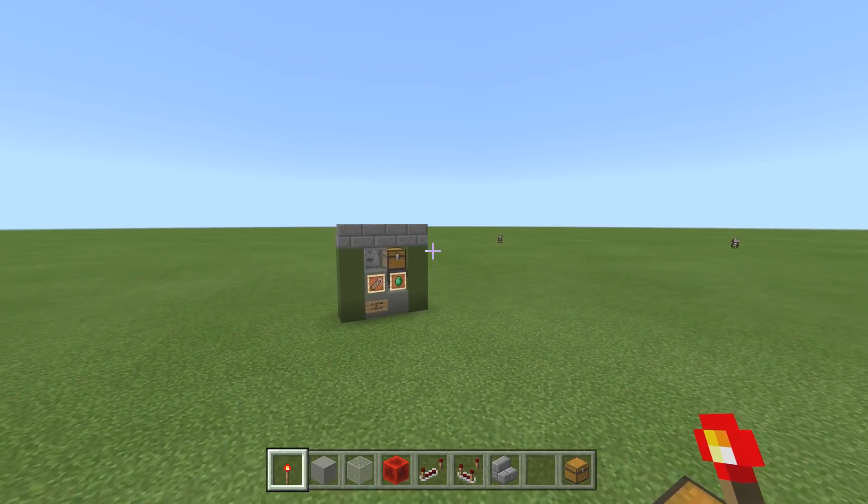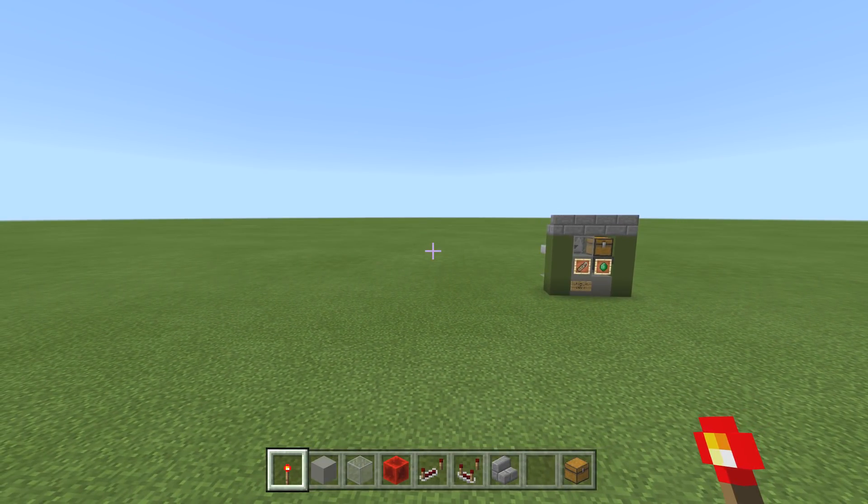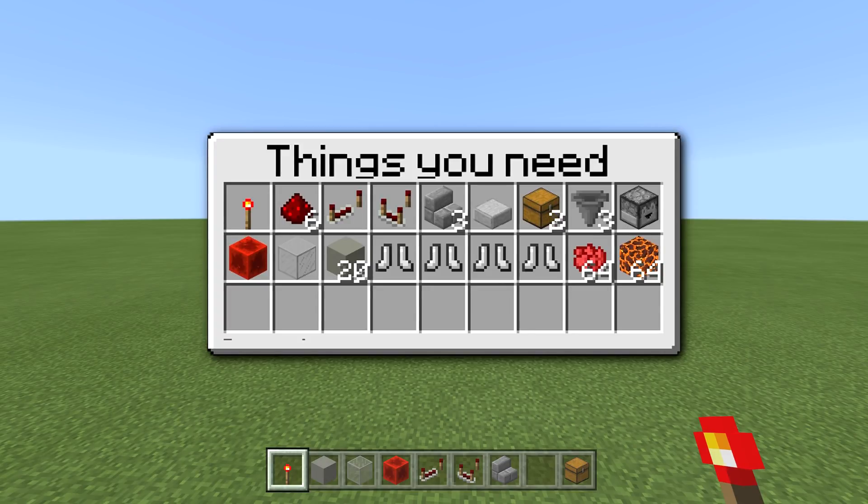Let's start building — it's a very simple, easy build. You're going to need: one redstone torch, six redstone dust, one redstone repeater, one redstone comparator, three stairs, one half slab, two chests, three hoppers, one dropper (not a dispenser), one redstone block, one block of glass, about 20 blocks of your choice, and four non-stackable items — leather boots work fine.